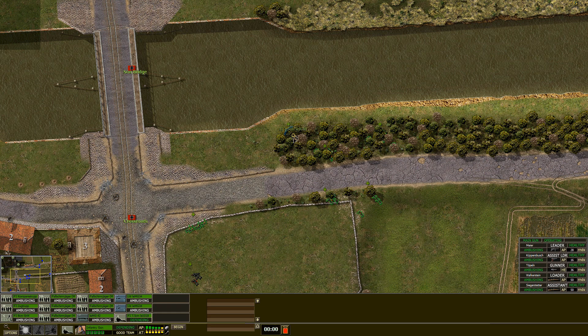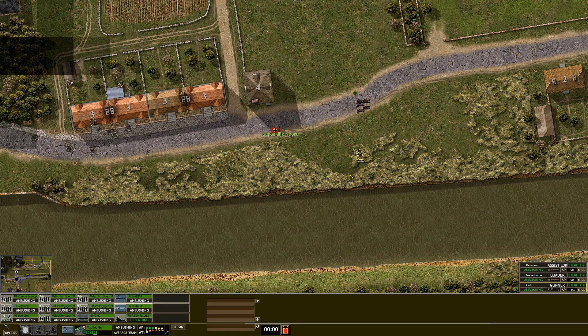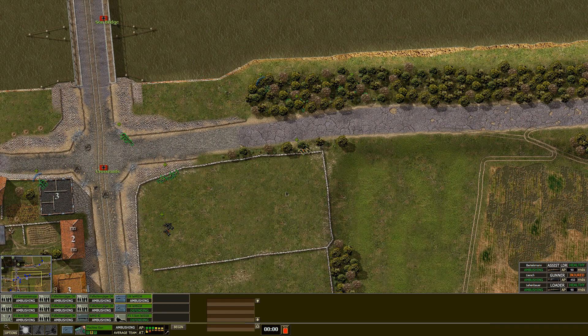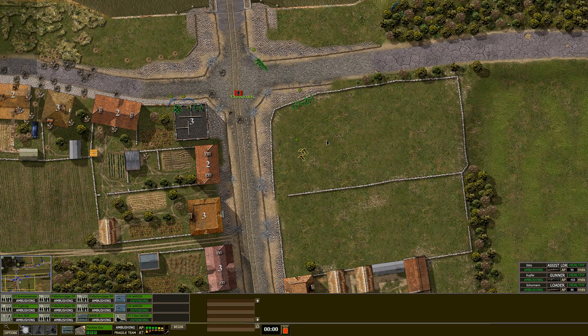We'll put it here then and hope the .50 cal don't spray it down. Even if they do, it's not really that big of a loss. Let's put this light machine gun team here together with the other MG-34. And we'll also have the MG-42 on the corner here. So three MG teams situated in this building — that should do.